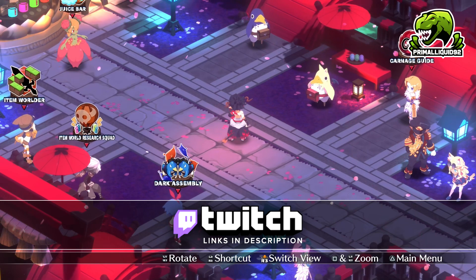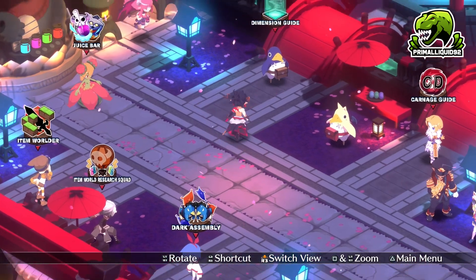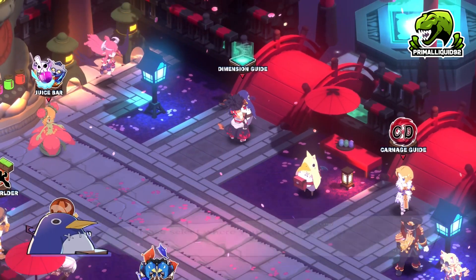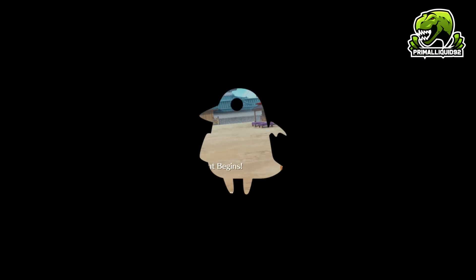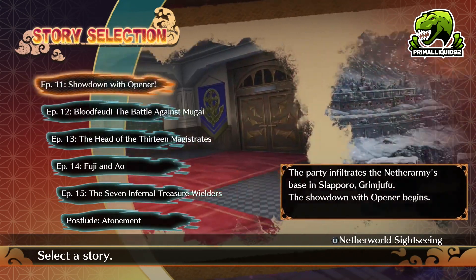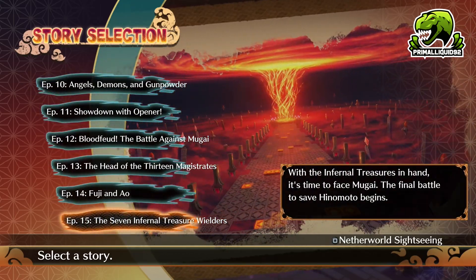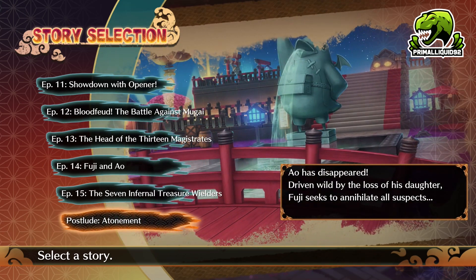This is actually incredibly easy compared to some of the past games. First thing is first: you obviously need to complete the main campaign. There are 15 episodes in the game. Once you complete all 15 of these scenarios, you will then be able to pass a Bill in the Dark Assembly, which unlocks the Post-Lude Atonement map.